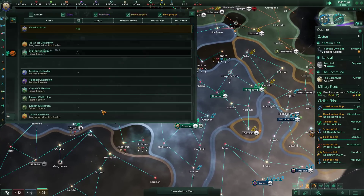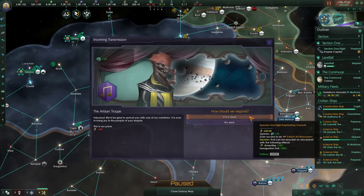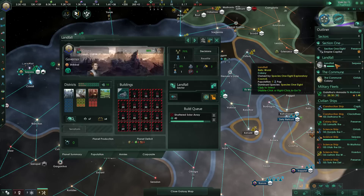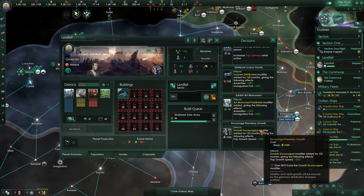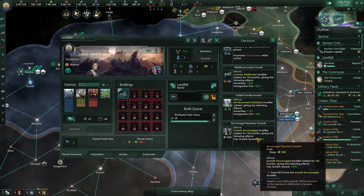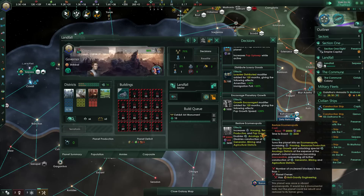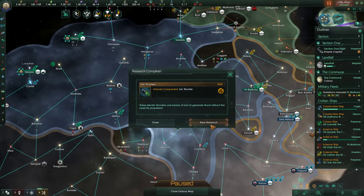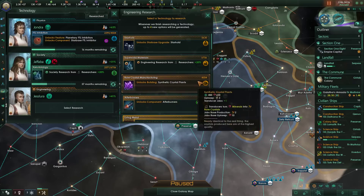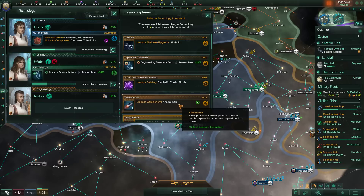No cooldown — we can do it right away, awesome. Decision — we'll encourage planetary growth here as well. Art museum, planetary growth is a go. We still have the bonus food policy. Ion Thruster is very good for moving our ships around faster and having more dodge. Speaking of dodge, let's get the afterburners going — this gives huge life to our corvettes.